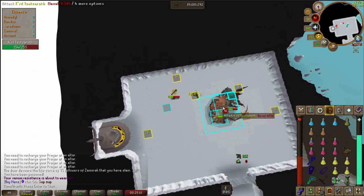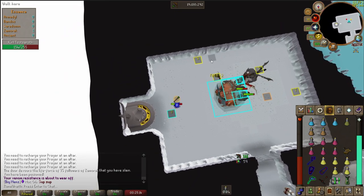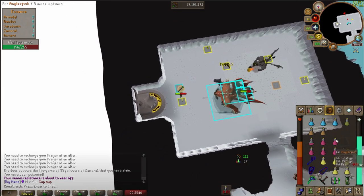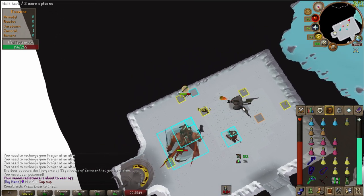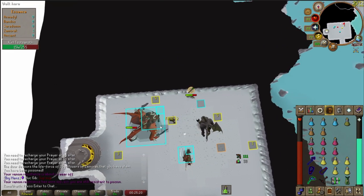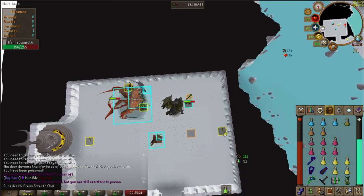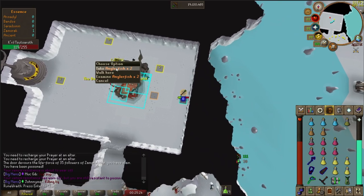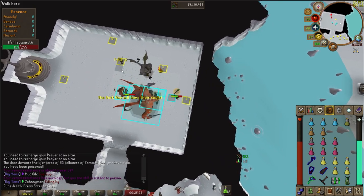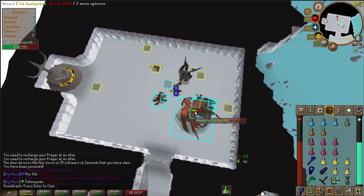Once you're in a comfortable cycle, pray range because the ranger hits pretty hard and Krill won't be able to hit you anyway. Once you get back to tile number one the cycle repeats, and you'll need to red X click on the food when Krill aligns with the orange square. Once you get to tile number one and take the shot, you'll need to immediately move on to tile number two on the next tick, so the whole cycle kind of just flows naturally.